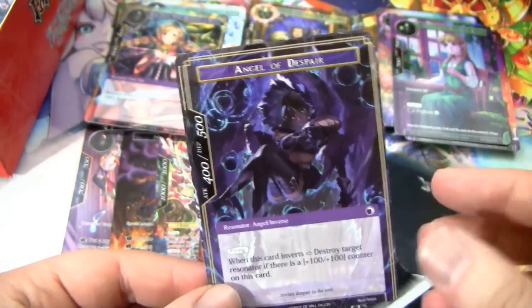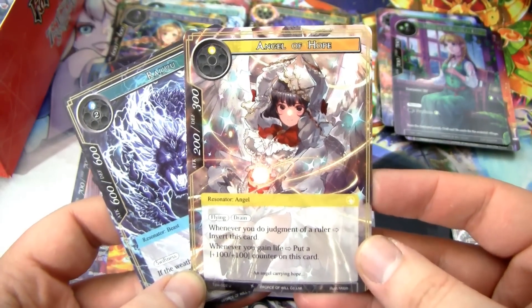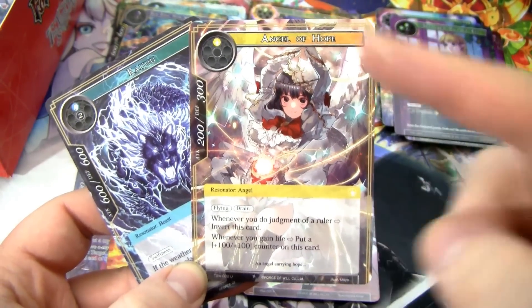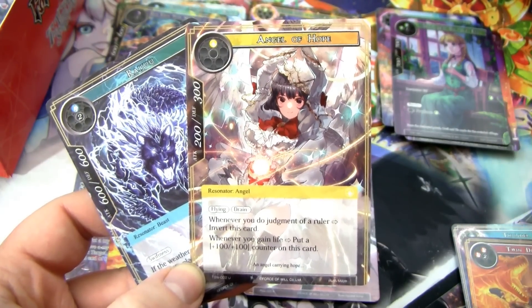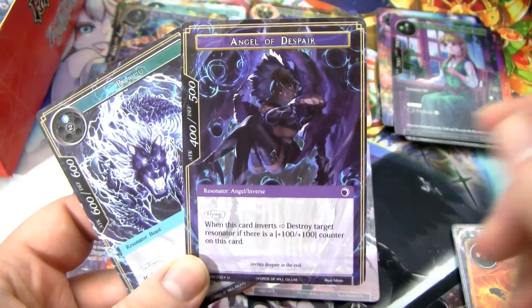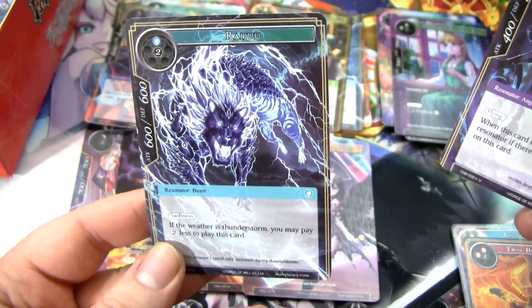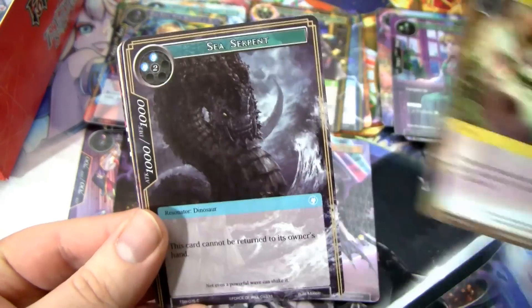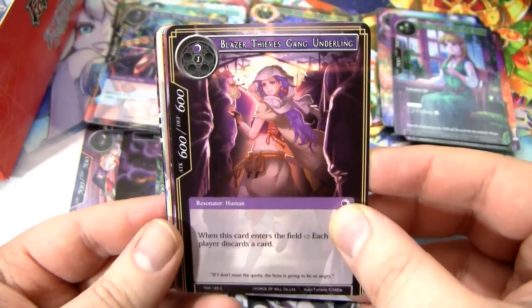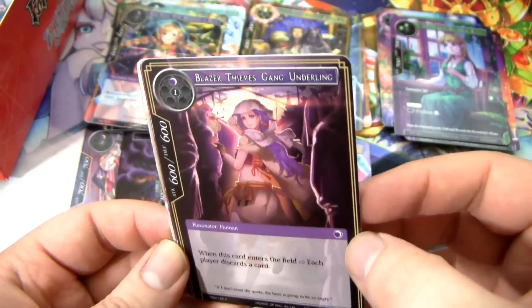We also have an Angel of Despair — another Inverse card. The first side is the Angel of Hope, a 200/300 with Flying and Drain for a single Light. Whenever you do a Judgment of your Ruler, invert this card. Whenever you gain life, put a +100/+100 counter on it. Then it inverts into the Angel of Despair, a 400/500 with Flying. When it inverts, you can destroy a dude if there is a +100/+100 counter on it — pretty sweet. Then we have the Lightning Dude, the Raiju. Got a Relief Aid, Sea Serpent. Blazer Thieves Gang Underling — when it comes into play, each player discards a card, very interesting.